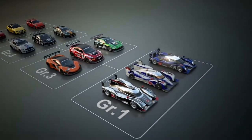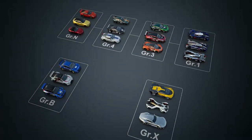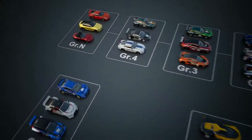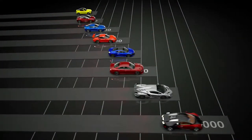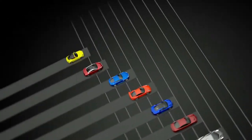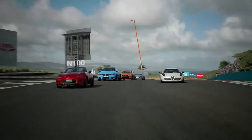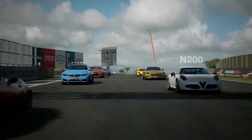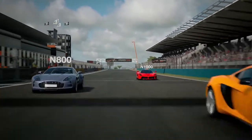The cars in Gran Turismo Sport are divided into a number of different classes. The first on the list is the Group N-Class, which consists of stock production cars. According to the maximum horsepower of the individual cars, the group is further divided into smaller divisions — from the driver-friendly N100-Class sports cars with up to 100 horsepower, to the 1000-horsepower hypercars and monster-tuned cars in the N1000-Class.